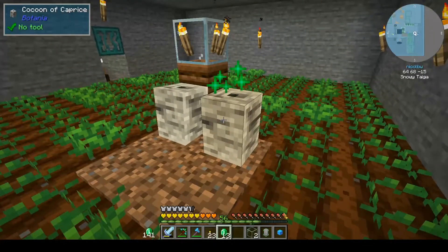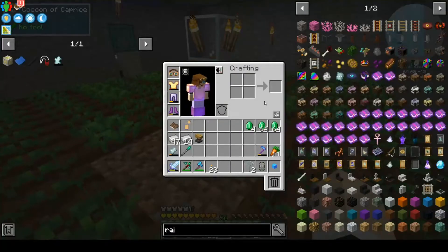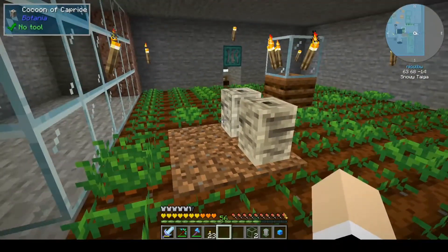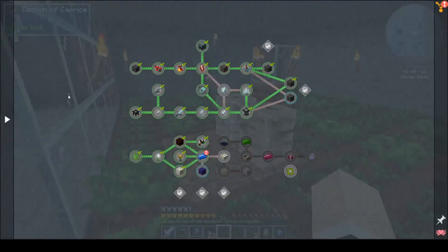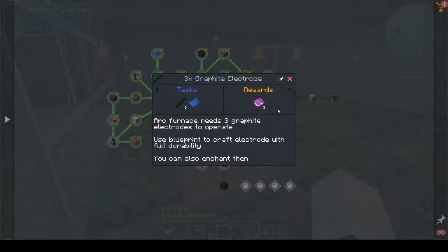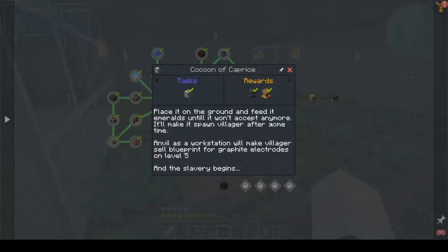We had about 20 — how many it took for each one. I don't know what I do. Do I break it? Do I wait? What did it say in the book? I think it was under factory — the blueprint. Oh, was it here? Place it on the ground and feed it emeralds until it won't accept anymore. It'll make it spawn a villager after some time.